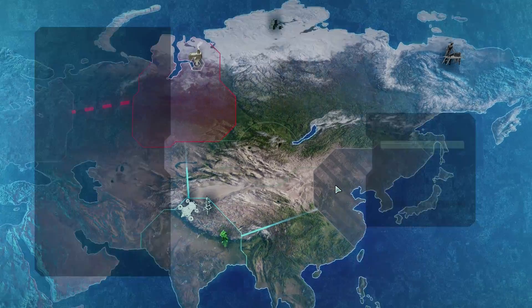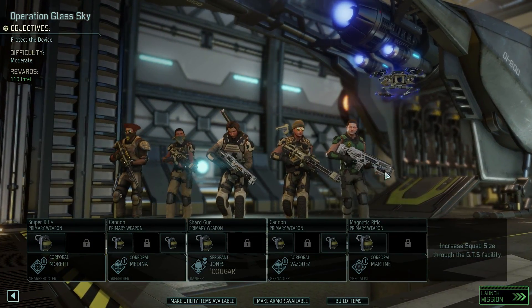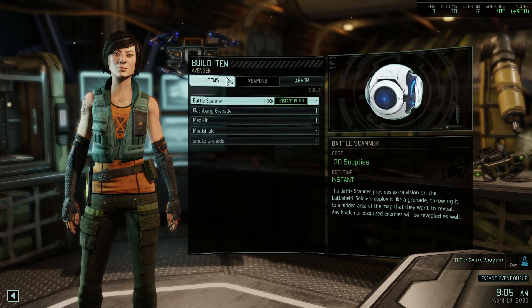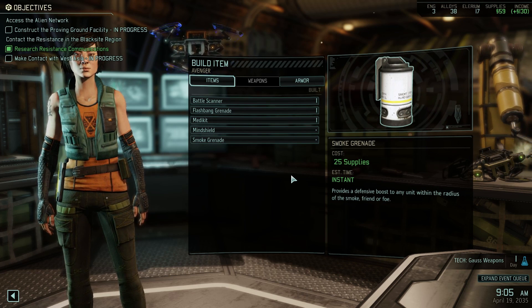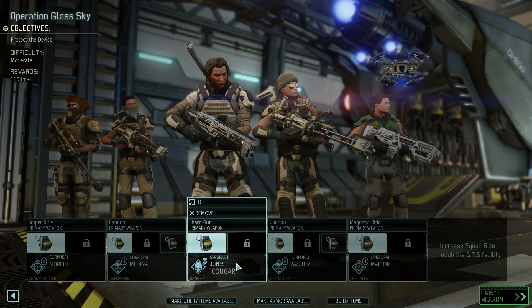We've got a counter dark event right next door - Advent rural checkpoints. It's a moderate mission, we'll see how that plans out. Let's make any items available - is there anything we can build that may help us? Let's build a battle scanner because they're good, and let's build a smoke grenade as well. Whether we actually use any of these, God knows.